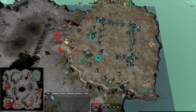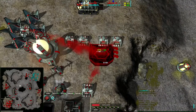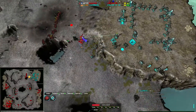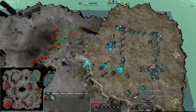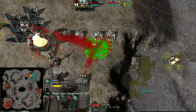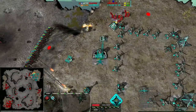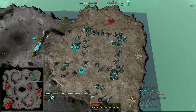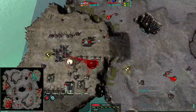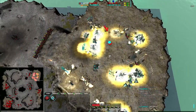Anarkid has the singularity reactor up and is starting to get the silencer going again. He's hanging outside Lord Muff's base making sure Lord Muff can't interfere with the silencer — because silencers take three minutes to build and use 18 energy per second. Anarkid is very slowly taking out Lord Muff's base with Scythes. There's nothing Lord Muff has built that would be able to get rid of these forces in a hurry.